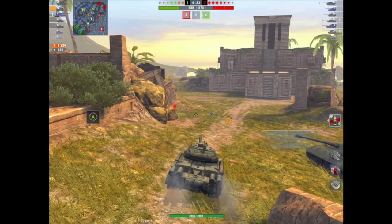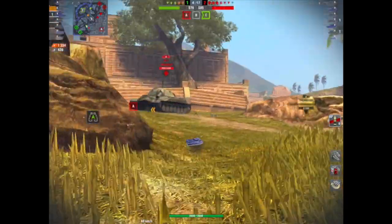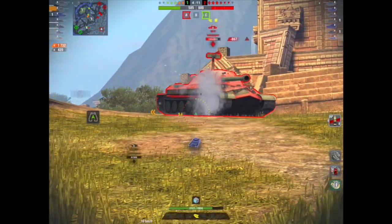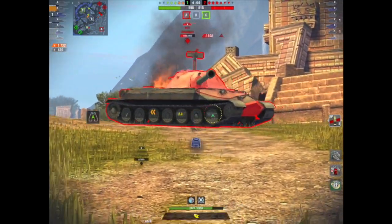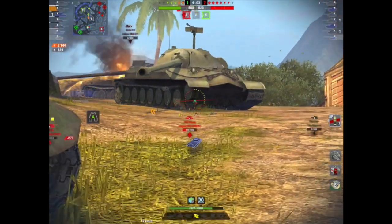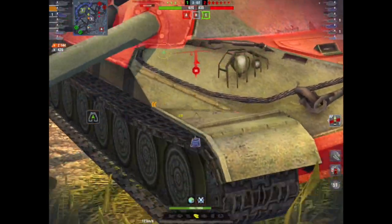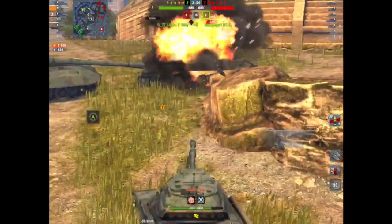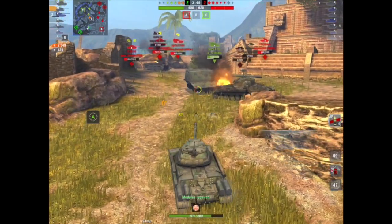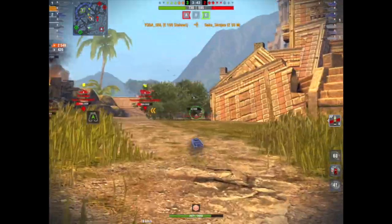I saw an IS-4 earlier and a Jaguaroo, and I can see on the minimap that they're the other side of this temple. This IS-7 is therefore completely isolated. Myself and the Jaguaroo should be able to take him out pretty easily. I'm going to try and track him, which I do — this gives the Jaguaroo time to get something into him. I'm going to stop him from escaping, which I do, then pull back, reload, and we're both loaded. We take him out. We have both lost two tanks now. I am really healthy, and so is the Jaguaroo, and I can see the rest of my team whittling down the enemy over there.